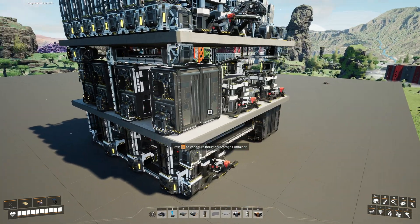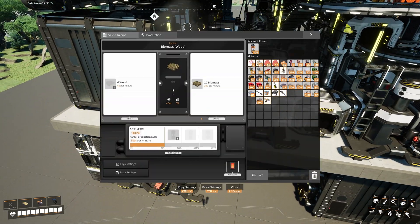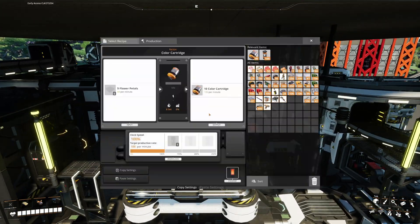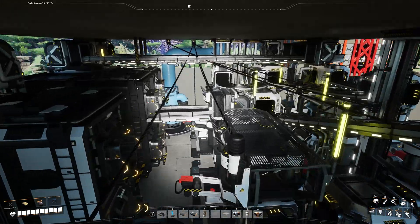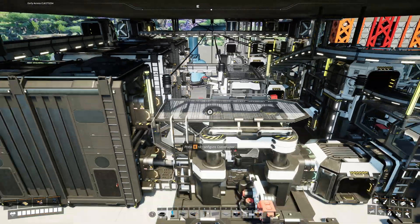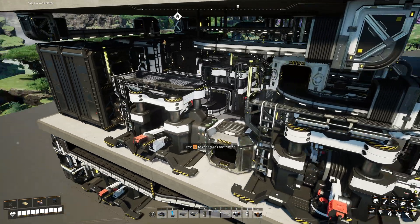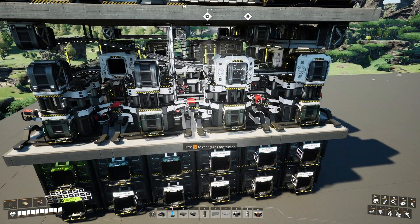Usually in my playthroughs of Satisfactory, wood is the most abundant resource followed by leaves and mycelia. This is why I prefer to convert wood into solid biofuel and leaves with mycelia into fabric. Wood's conversion ratio into biomass is quite high and allows for a higher output ratio. There was also the decision to make optional coal production with a power switch and wood conversion.